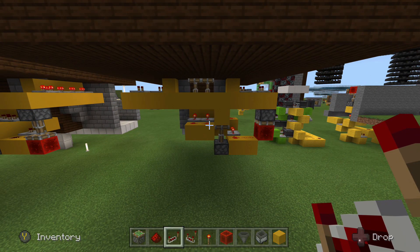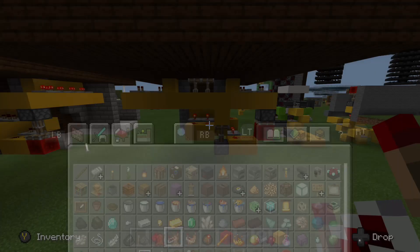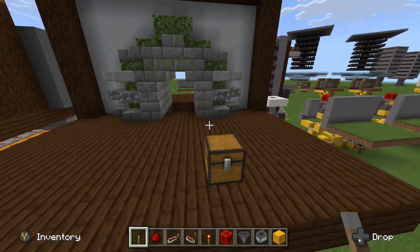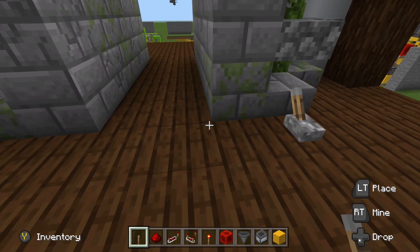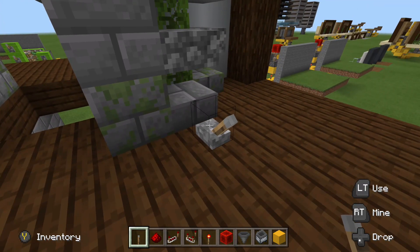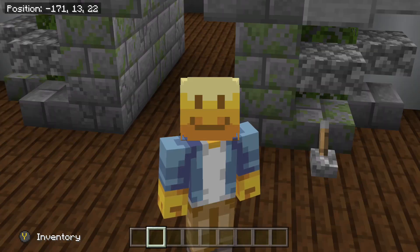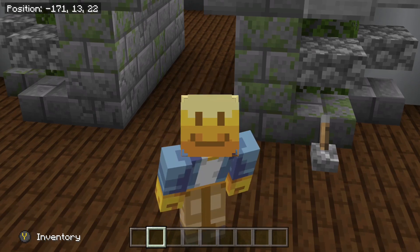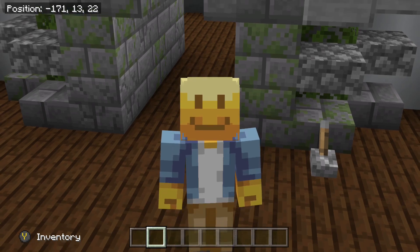We'll grab a lever, place it up at the top, and you can see this is a functional system right here. If you want to delve into more about how this actually works and the redstone involved, I suggest checking out my Let's Play series starting in a couple of days. But I cannot leave levers on anything — I have to put a hidden input system for our hidden staircase.